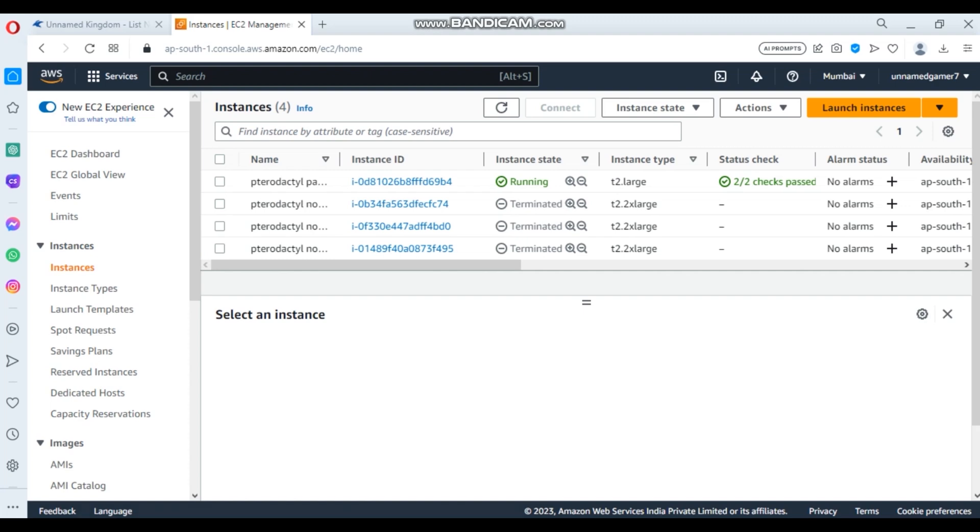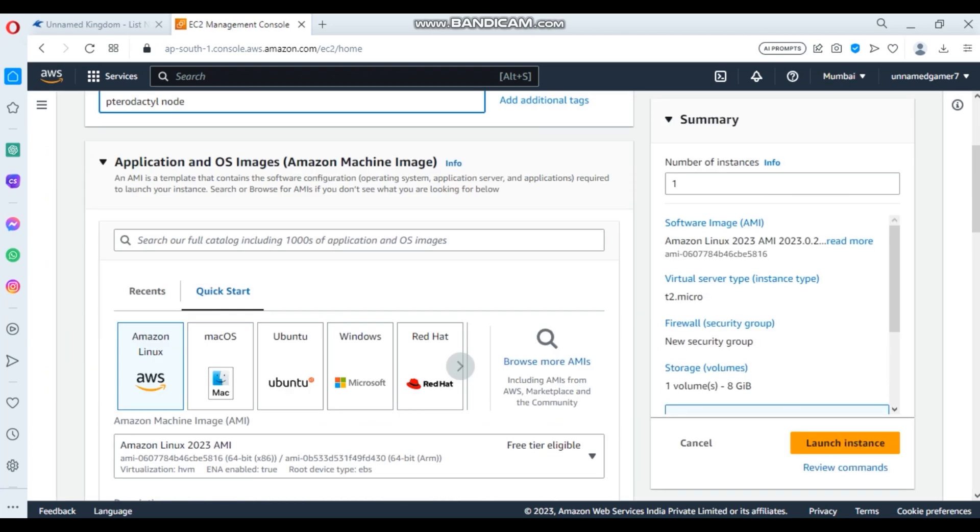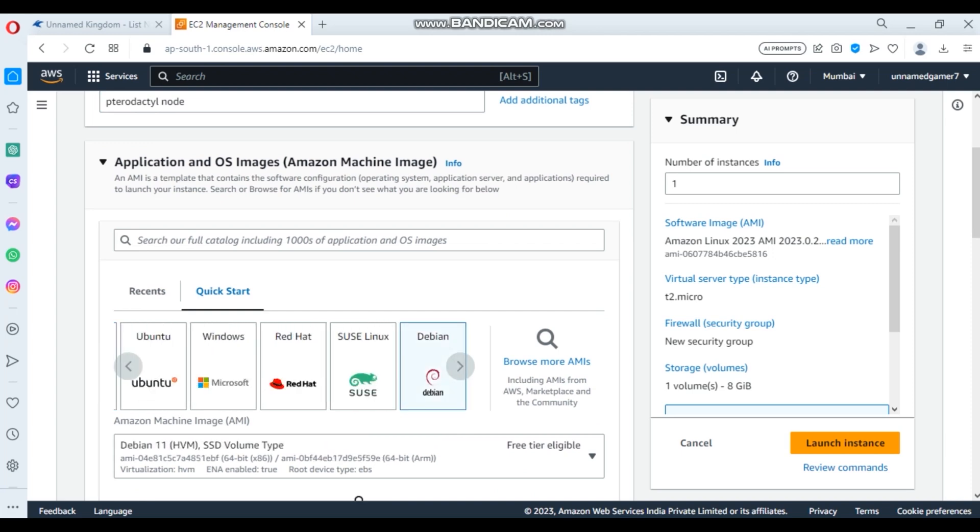After it's created, just terminate it — I've already terminated it. I did a mistake. After you terminate it, create a new one. I'm going to name it 'Pterodactyl node'. Now select Debian 11 — you can see it here — select this one. We need this only; we don't use Ubuntu.